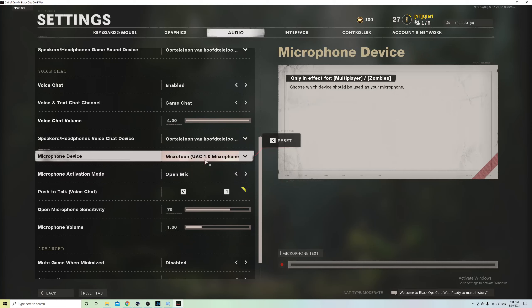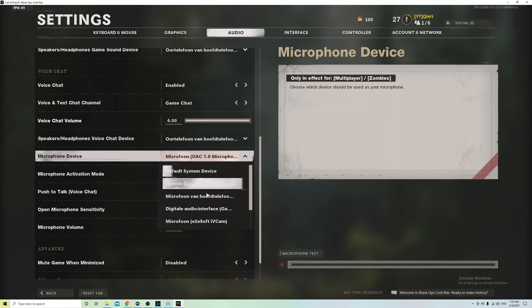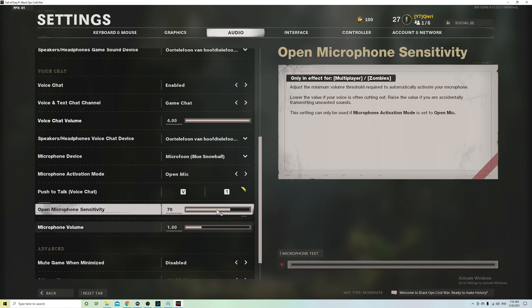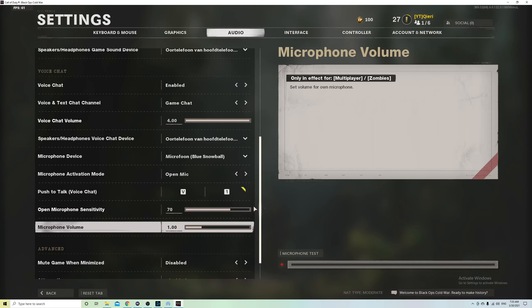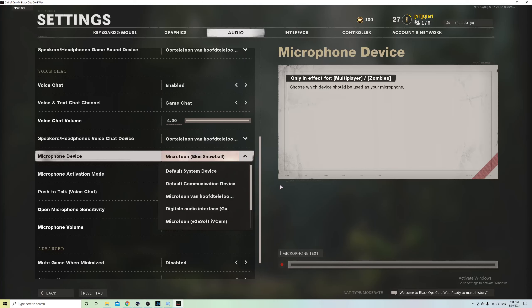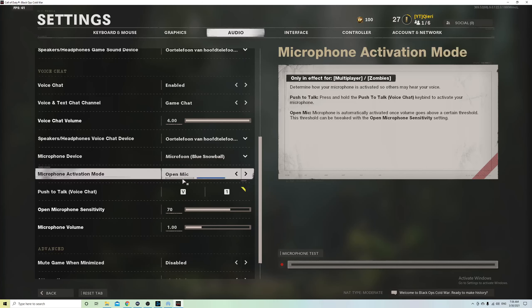Now let's go to Microphone — this is where you talk into. I selected my microphone. As you can see, I have a couple of microphones: a headset microphone and other microphones like the Blue Snowball — I'm actually going to select that one. Same story as before: don't keep it on default if you have multiple microphones connected, because it's just going to switch to a different one every time.